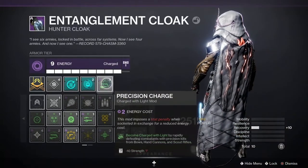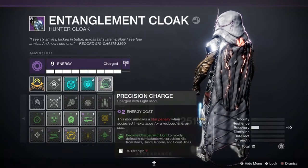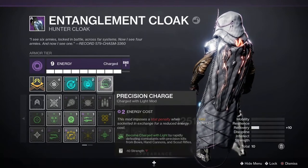Precision Charges is next. Become Charged with Light by rapidly defeating combatants with precision kills from bows, hand cannons, and scout rifles. This also gives a negative 10 to the strength stat.